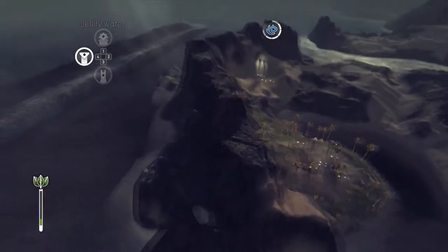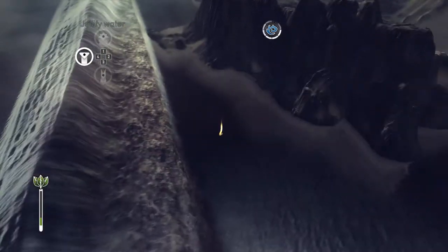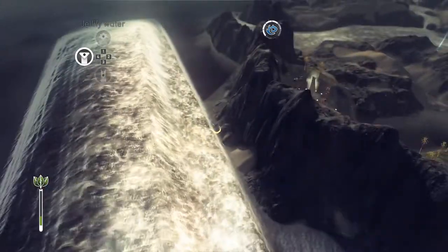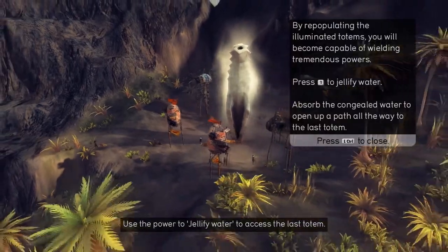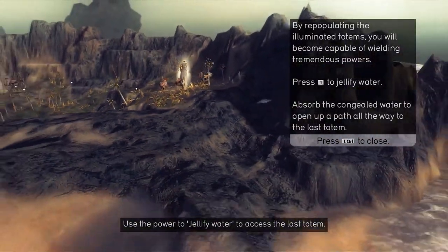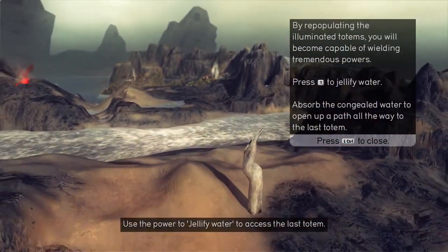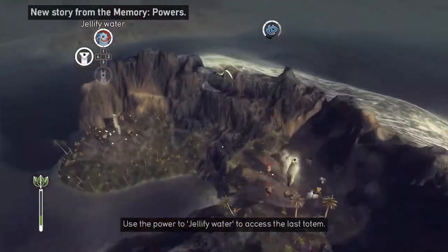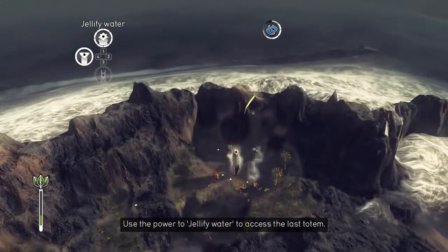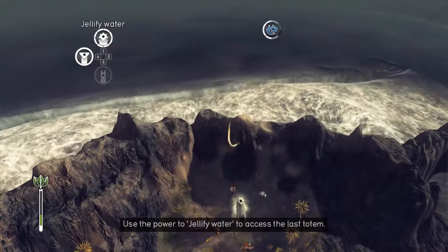Let's see which way — let's get it from this direction and see what we've got. Coming right forward. See if it spills over — it may spill over. Populate the illuminated totem — press one to jellify water, what? Are we getting destroyed? Looks like we got destroyed a little bit. Probably from right there.